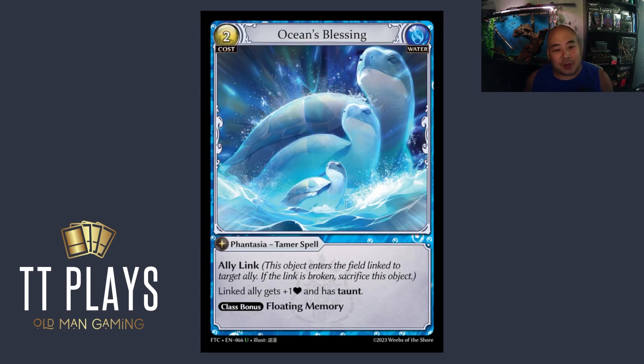The last card I want to shout out is Ocean's Blessing. I need to say upfront: I am not a tamer player and don't really understand the ins and outs of tamer. But this card has so much text on it, it has to be good, and water tamer has been hideously lacking. Taunt is a new mechanic — the Giant Tortoise with taunt is phenomenal, gets plus one to its defense, and base has floating memory. This has to be a good card. I'm excited to see what water tamer players come up with it — I might mess around with it a little, but I'm more of a wizard, mage, or cleric at heart.